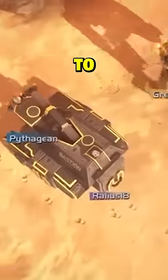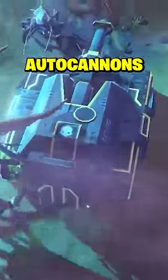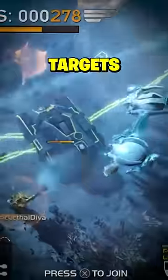Requiring two Helldivers to operate it, the Bastion is all but impervious to small arms fire and even higher powered weapons such as autocannons. The Bastion's powerful main cannon is capable of destroying bug nests and other high priority targets, while its fully automatic coaxial machine gun is perfect for taking out smaller targets.